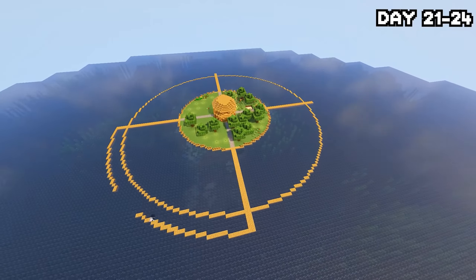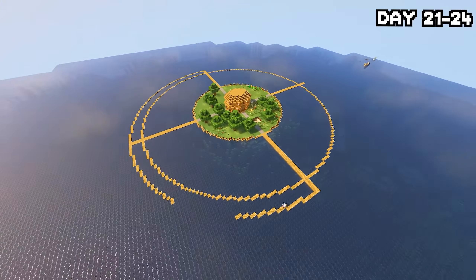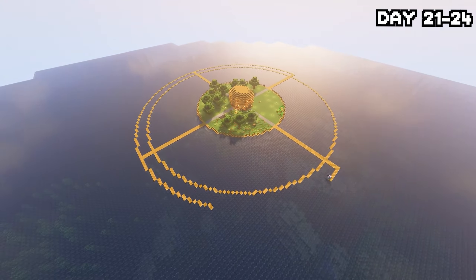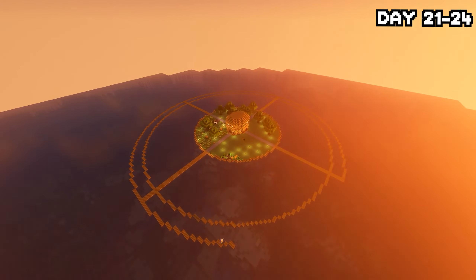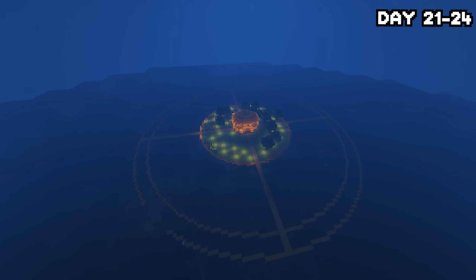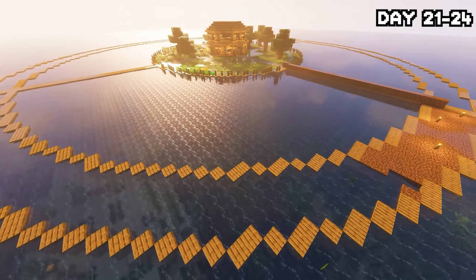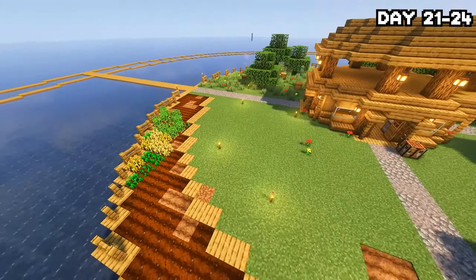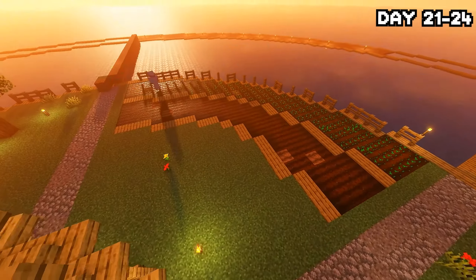I'm going to use this outer layer as a tree farm because you can plant a load of trees around it and have a load of wood. By day 24, the ring was done and everything was really coming along. All that was needed was filling it in with dirt, getting some grass over there, some fences on the outside, and maybe some better bridges. I spent the rest of the day working on the farm and giving it a new style — I think it came out looking pretty good.